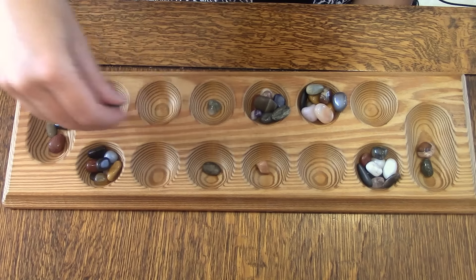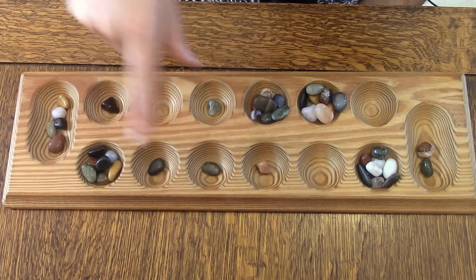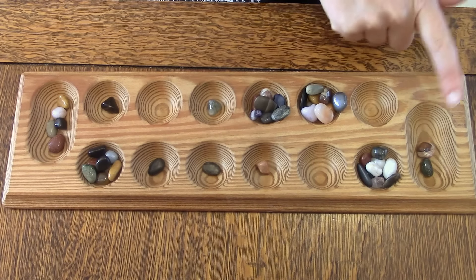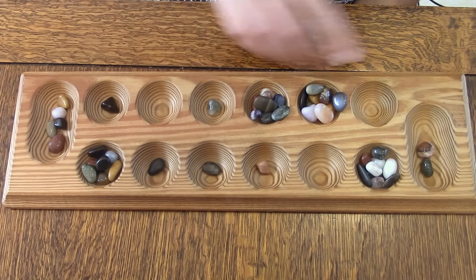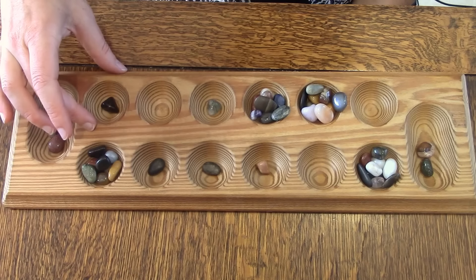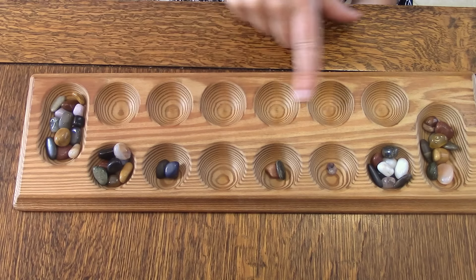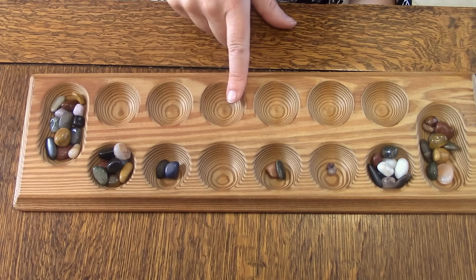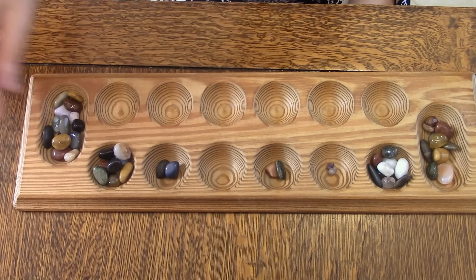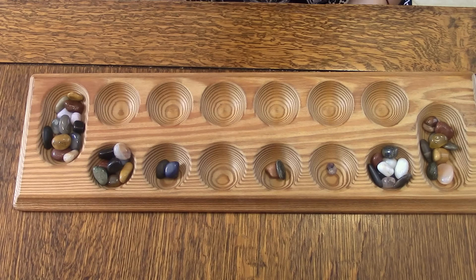The goal of the game is to keep going round and round, getting as many points as you can, until one whole side is empty. When all of someone's cups are empty, the game ends and we count our points — each player counts their own side. The person with the most rocks wins. That's how you play Mancala.